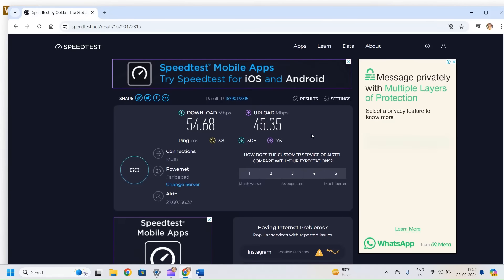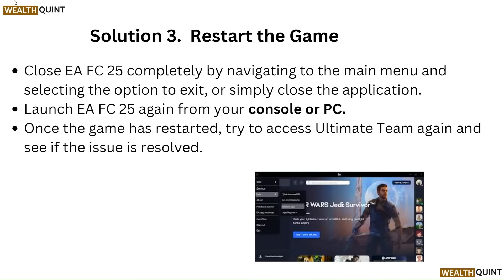Solution 3: Restart the game. Close EA FC 25 completely by navigating to the main menu and selecting the option to exit, or simply close the application. Launch EA FC 25 again from your console or PC. Once the game has restarted, try to access Ultimate Team again and see if the issue is resolved.